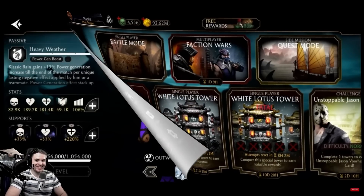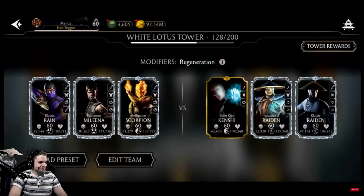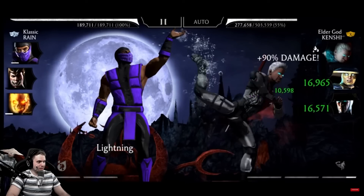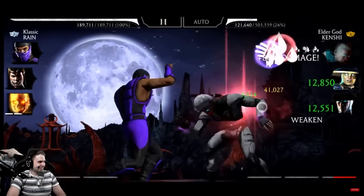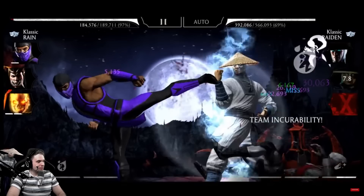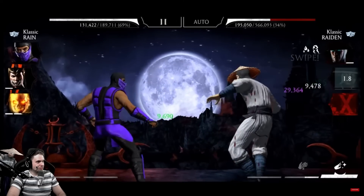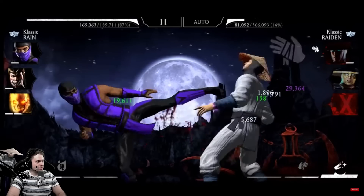The moment I did triple bleed with Slasher Jason and it demolished the enemy team, I thought: why not create a similar strategy where I start with x-ray immediately? So I did — and it is glorious. Now we're using Classic Rain instead of Slasher Jason. We can apply team bleed using soak and bleed — that's smart! And I'm going to mute the ad for revenue reasons. Look at those bleeds.